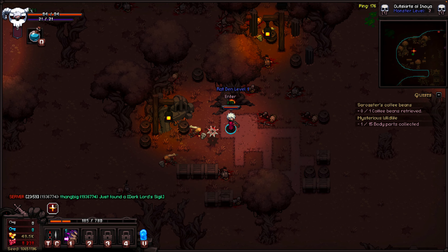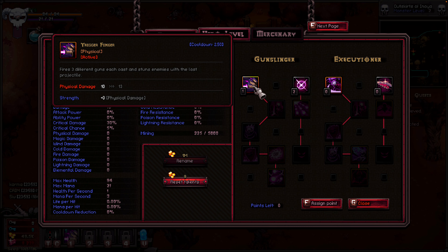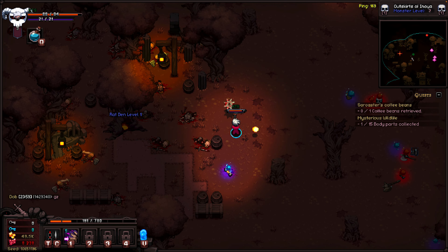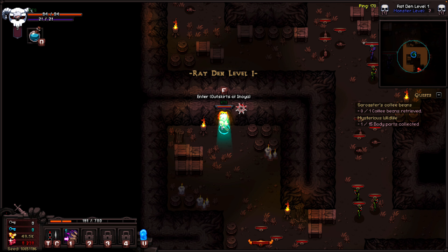All right guys, we are at the right den so let's get in here with the Demon Hunter. Let me first just put these skills on here. It's weird — looks like every time you press something it presses it twice, clicking for two all the time.